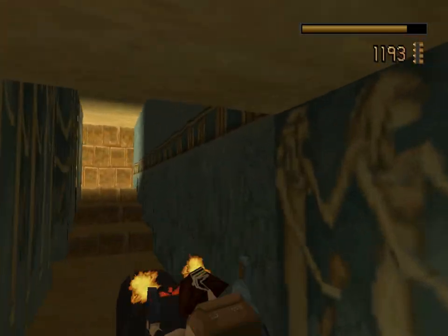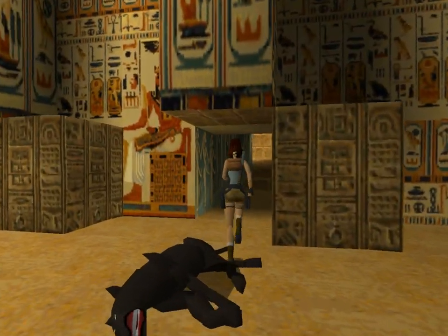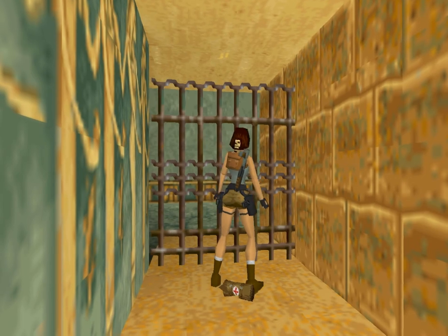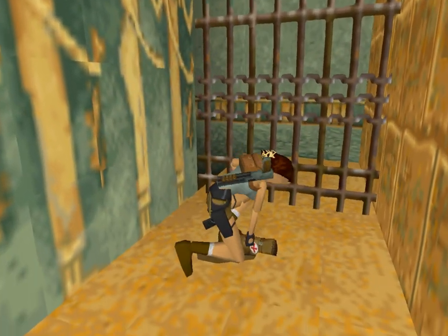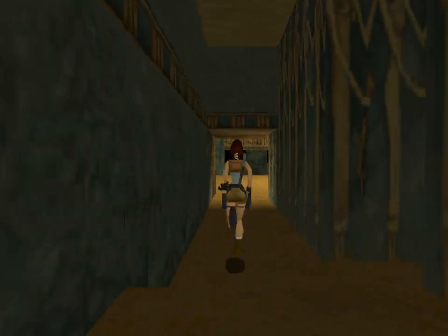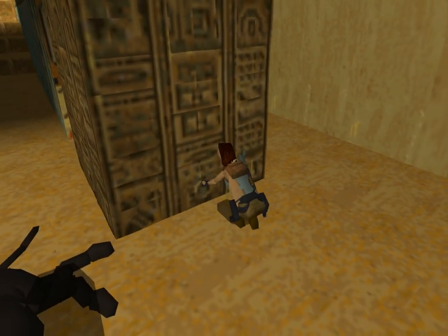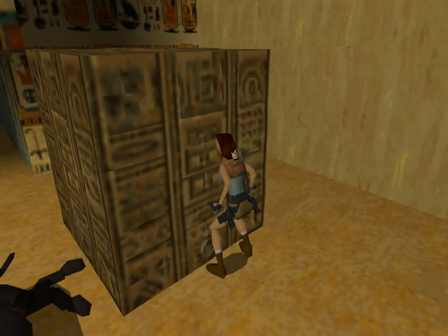This is also the block we're going to use to stand on in order to get into that door that's up on the wall. Take out our guns and blow this guy away. At the very end of this there's a small medpack. I like how on the newer Tomb Raiders they allow you to stand in front of it and you'll still be able to pick it up — I don't understand why they didn't do it in this one. Here's a movable block we need to move out twice. We're going to move this into position so we can jump on the door up there.